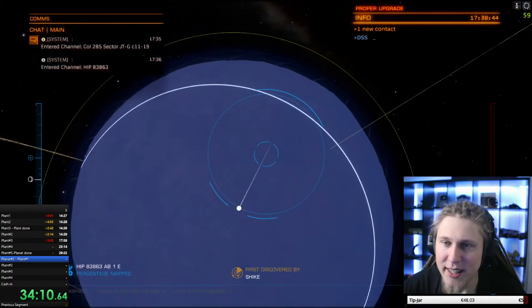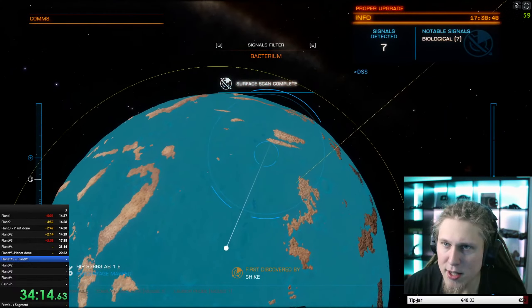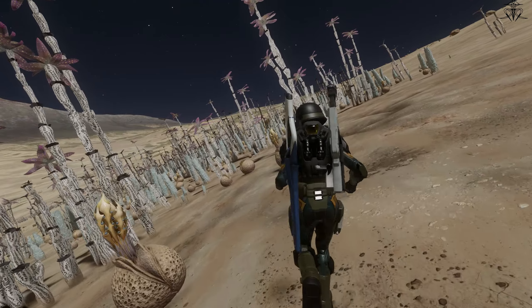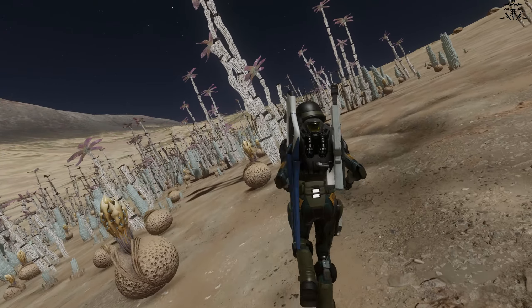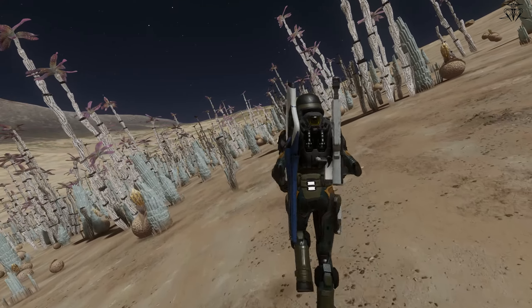Beforehand though, probe the surface of the target planet and the smart thing here would be to match as many good-paying plants in one area as possible, then land there. In time you'll start to remember the looks and shapes of these things, so this is just trial and error for the first few planets.